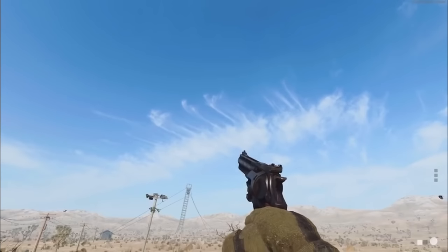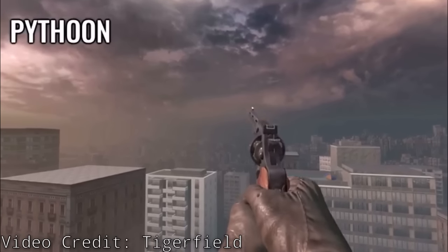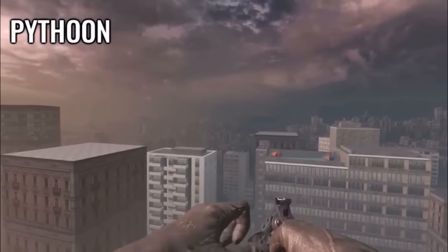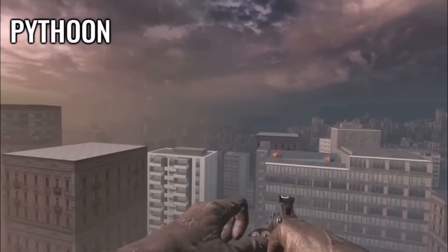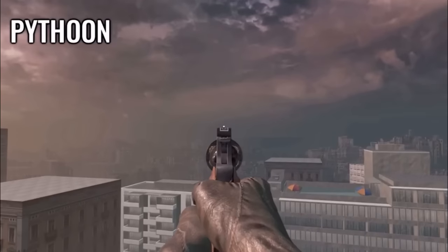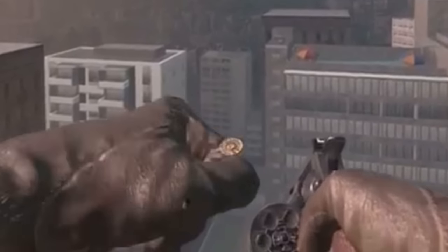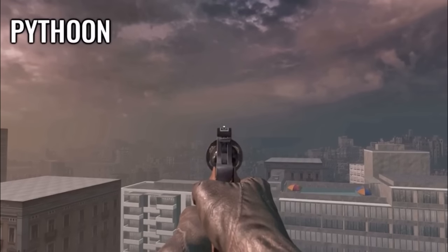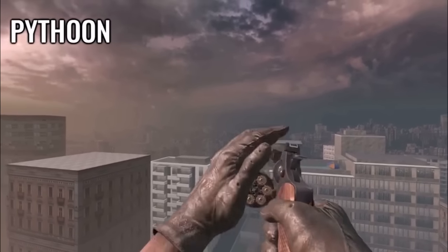Reloads in Call of Duty have looked like this since as far back as the first Black Ops. The cylinder is emptied completely and the revolver is lowered so we can barely see the player character only inserting as many rounds as were fired, all into the same chamber. Raising the gun, we find that our cylinder is fully loaded and ready to be swung back into alignment. Fire X amount of shots, empty six, load X amount, full cylinder.